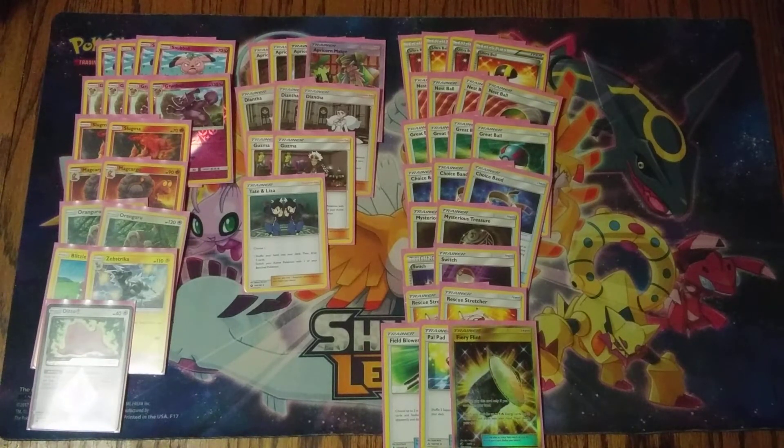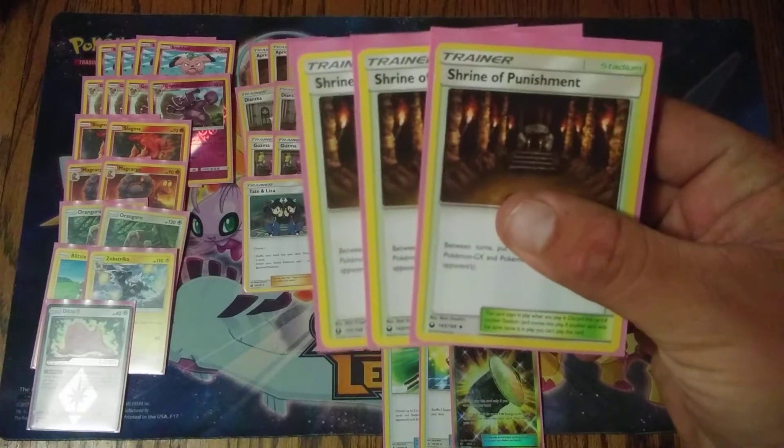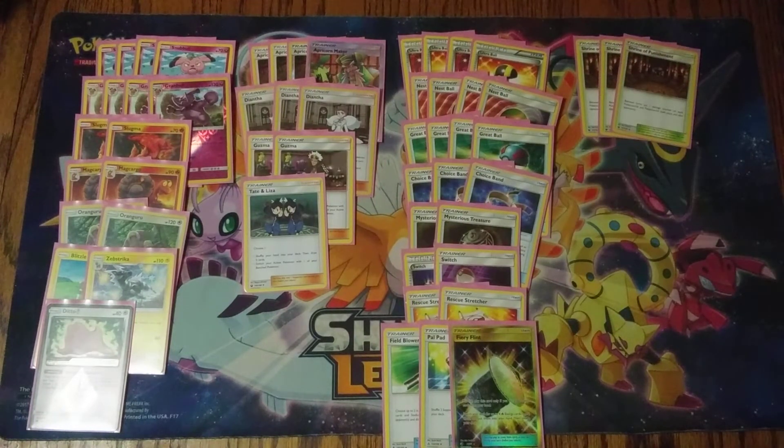That's it for the item cards — a lot of item cards, so Gardevoir may be a hard matchup for us. On to the stadiums: three copies of Shrine of Punishment. You could go up to four, but I've found I really don't need four. Shrine of Punishment provides that little extra damage — for example, hitting a Ninetales-GX with 200 HP for 190, then Shrine of Punishment does the last 10 to knock it out.